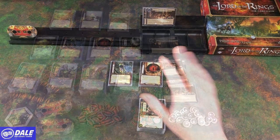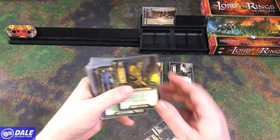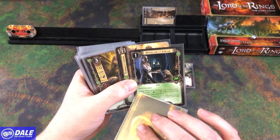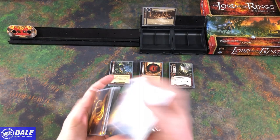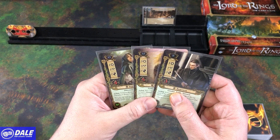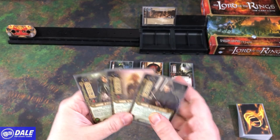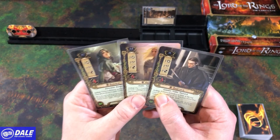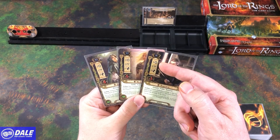Let's go ahead and set up for a game. I'm going to go with one of the starter decks. Our decks have allies, attachments, and events — cost up here, their stats, health, and special abilities. Attachments go on to whoever it specifies, and events are one-time use. Give this a shuffle. Then we have one to three heroes. We're going to look at the threat number up top: 10, 12, and 8. Add those together — that's going to be our starting threat. If this gets to 50, we lose.